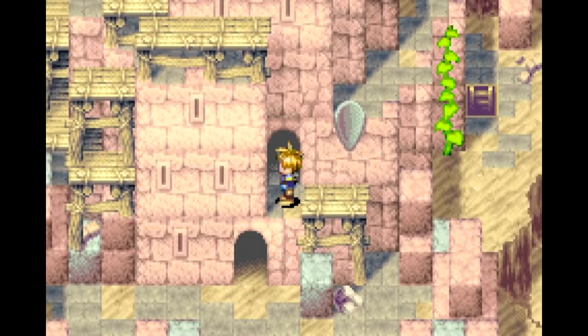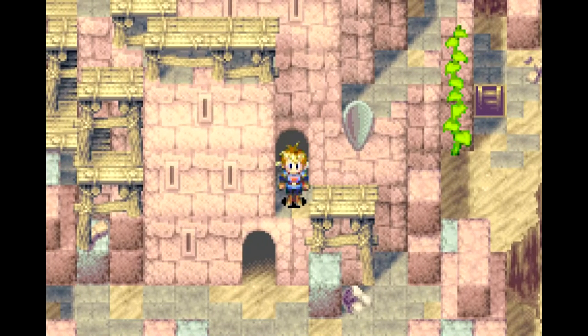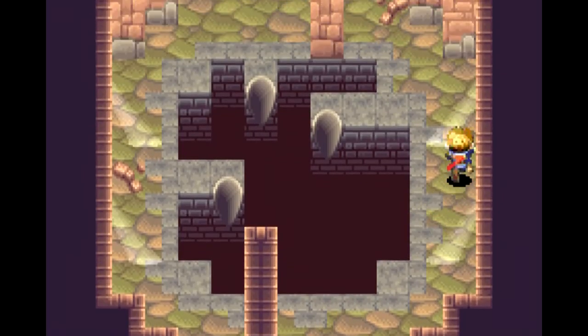Hey, what's going on everybody? My name is Chris, and welcome back to another episode of Let's Play Golden Sun! Last time we made the Bobby Lighthouse after visiting Lalovero and finding the sad state of affairs in there.